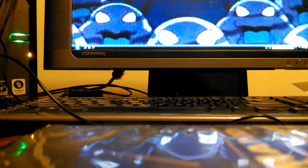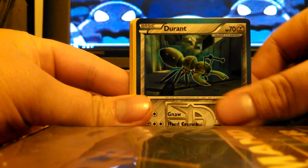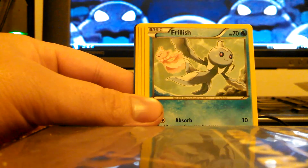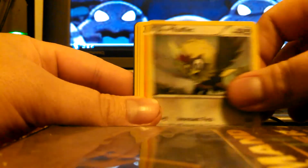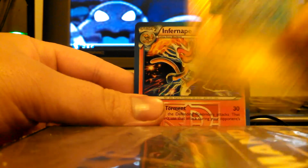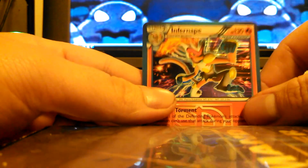And our last pack is Lugia. We got a Durant, Grotle, Galvantula, Patrat, Frillish, Rufflet, Pansear, Zubat, Magneton, and an Infernape Holo.